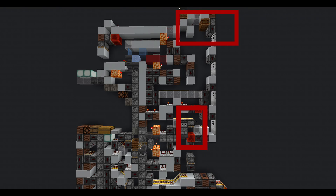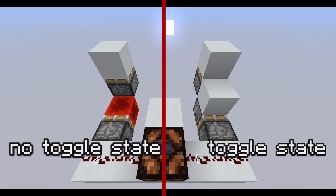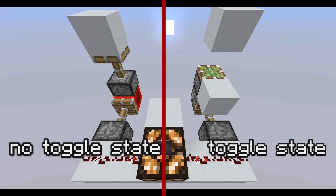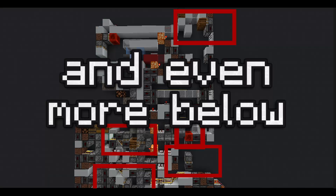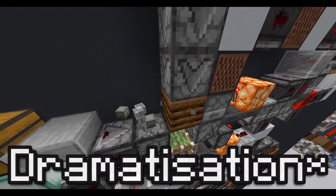The first problem is the toggle states. Here's a toggle state example: if we use an observer to make a piston extend, it spits out its block. As long as the machine runs normally, it won't be an issue. But let's say we use a bunch of them and something does happen — the machine will horribly break, it'll be a nightmare. So the best thing we can do is reduce toggle states to a minimum.